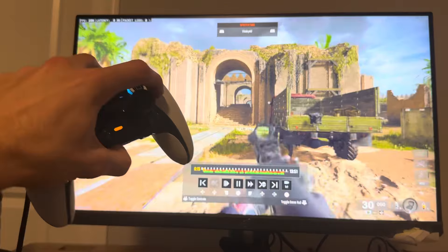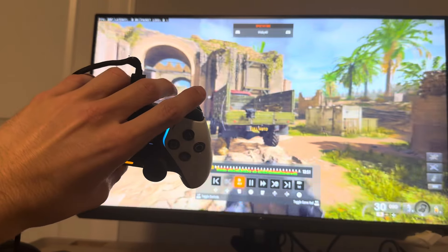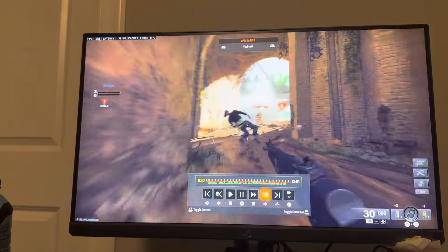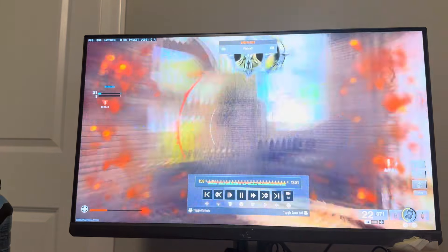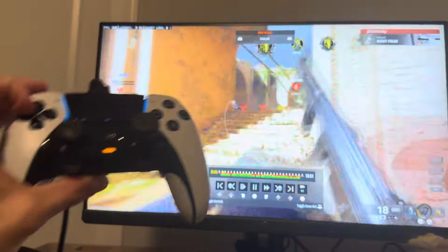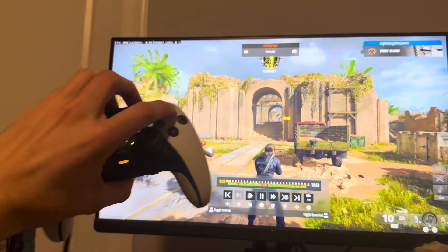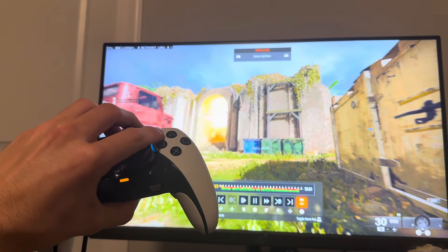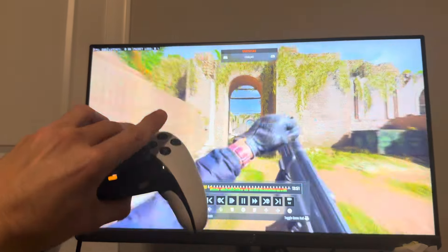If you press X that stops it. R2 fast forwards it, L2 slows it down. Pressing up on the D-pad skips forward to a kill, which is pretty cool. Right on the D-pad skips forward a good bit, and left skips back a bit. Press Triangle to switch between first person, third person, or free roam mode. You can press R3 to toggle the game HUD on and off.